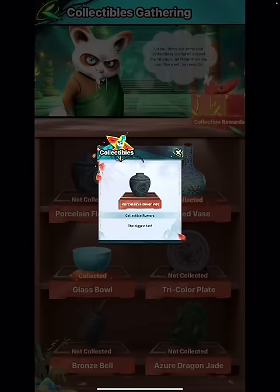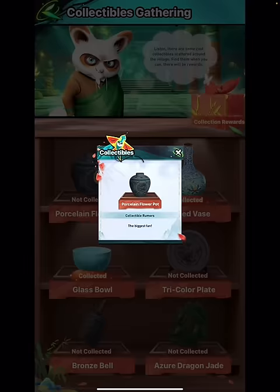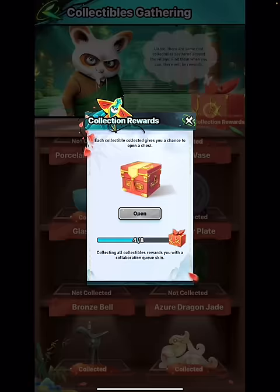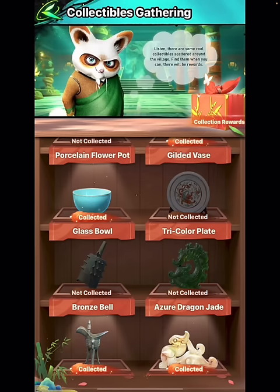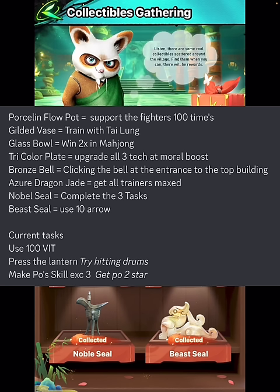Let's start at the top right here. You see some collectibles and they're supposed to give you some tips, which is kind of difficult to understand. You see I have collected four out of eight, and I'm gonna put on the screen a list which shows you exactly what you have to do to obtain all eight of them. I suggest you pause the video right now and take a screenshot to see it later on.